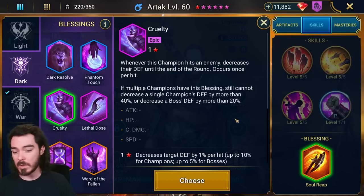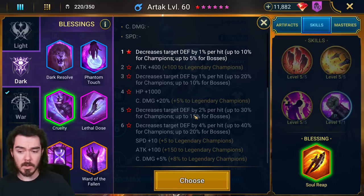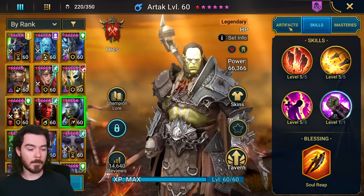Cruelty is okay for Hydra because he's doing constant AoEs decreasing their defense, so that's fine. But Soul Reap is the better option for dungeons. That is what you want to be running.